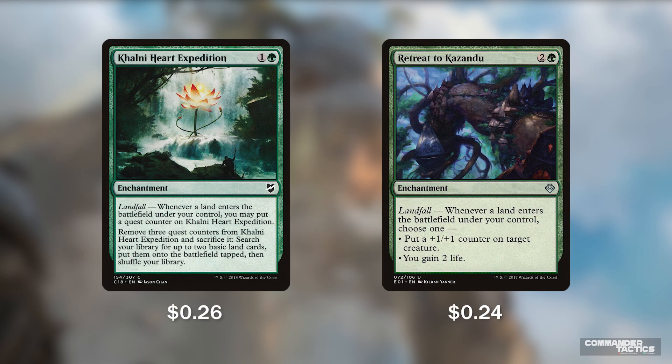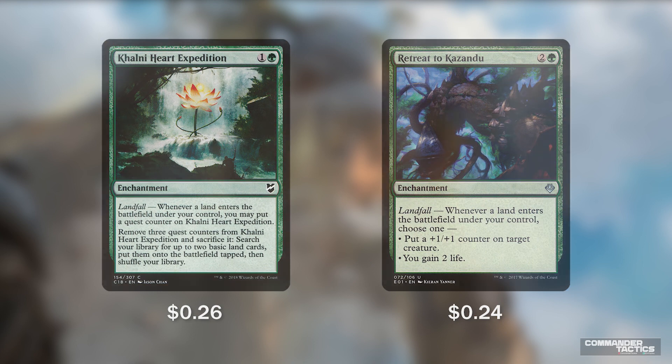We have 2 enchantments that benefit from all our landfall. Khalni Heart Expedition says landfall — whenever a land enters, put a quest counter on it, then remove 3 quest counters to search your library for 2 basic lands, put them onto the battlefield tapped, then shuffle. With all our additional ways to get quest counters, we could possibly activate it the turn it comes down. Retreat to Kazandu is another landfall enchantment — whenever a land enters, choose one: put a +1/+1 counter on a target creature, or gain 2 life. This modal spell helps in a tight pinch if our life total is low or buffs our team for a big combat step.